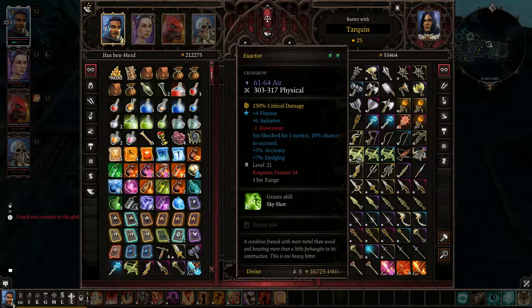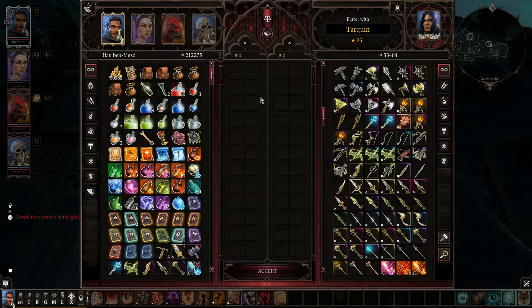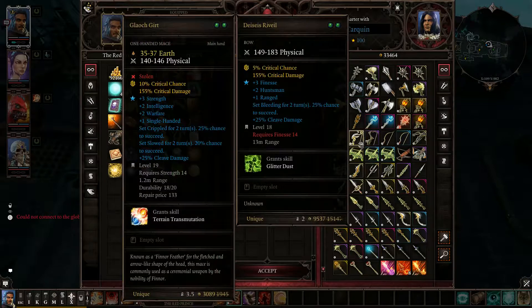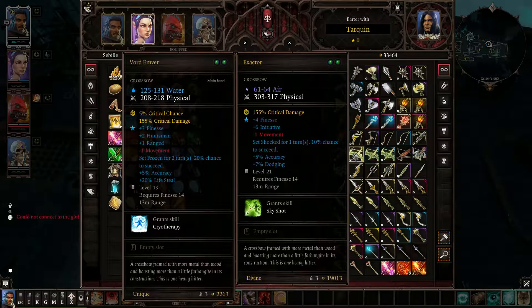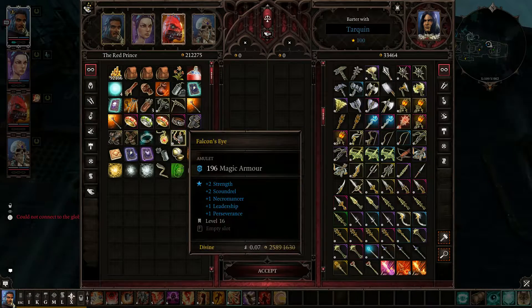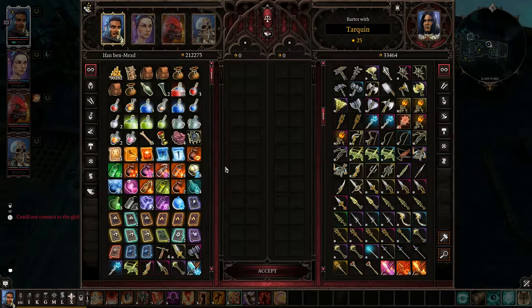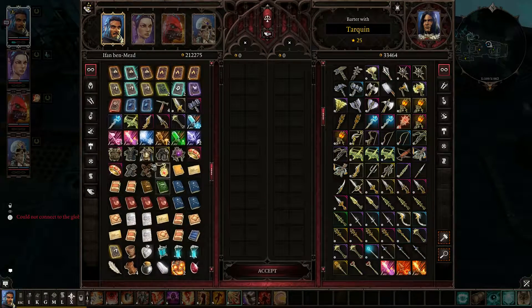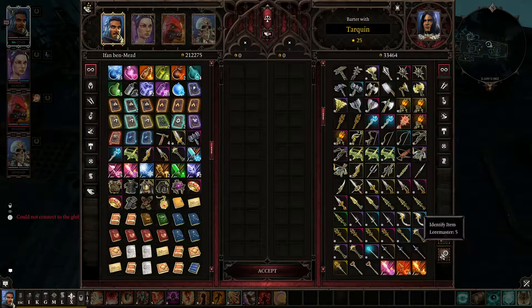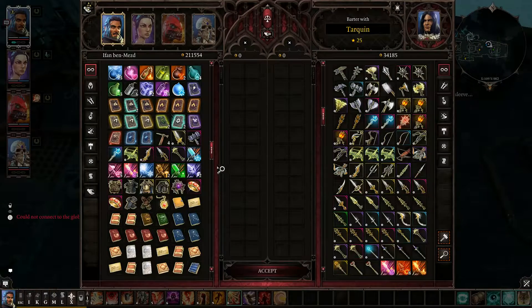I wish I could sort this by level. That is quite the bow — that might be better than what we're currently using on Violet. Wrong character — how much damage does this do comparatively? About a hundred more a hit, plus one finesse, plus some initiative. Alright, let's ID the items we got from the fight, and then we're gonna go hunt around for some level 21 stuff. Level 20 bow — it's not as good as the one we can buy.